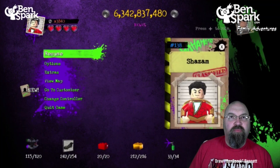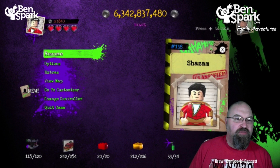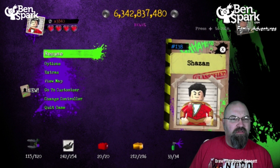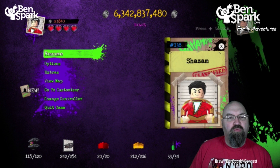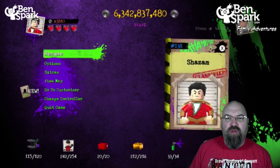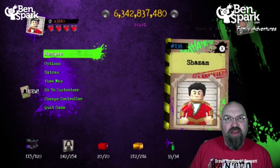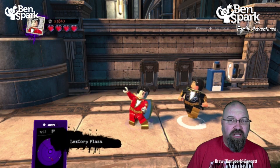If you take a look, I am at 100%, although because of the new level, I'm missing a few things. It looks like I'm missing some vehicles, which is odd. I'm missing a few things — a spray paint, a couple of gold bricks, and some minikits, five minikits. So there are going to be five in this level. You can get this level, and there's one that's coming out on the 23rd of April.